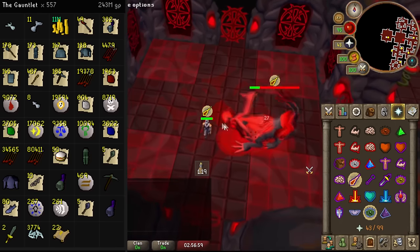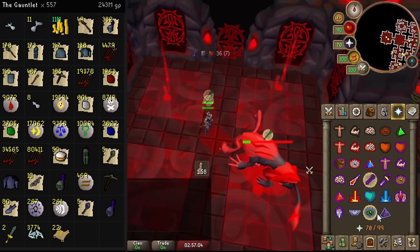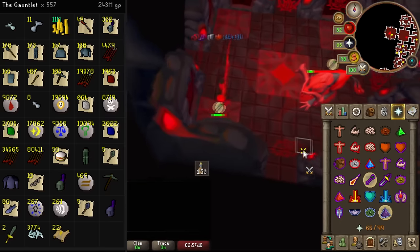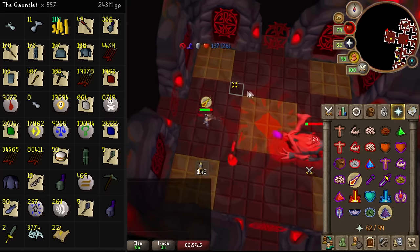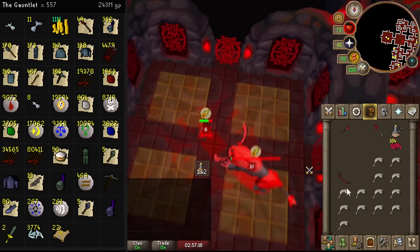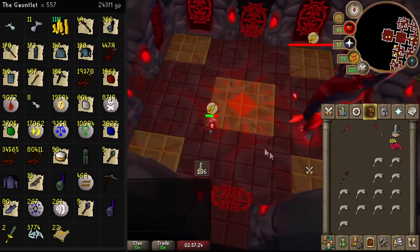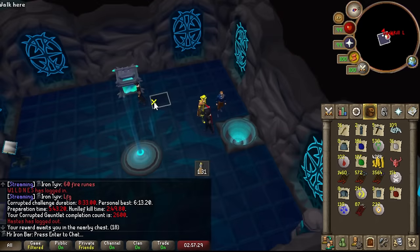For the loot — I wasn't able to track all of it over the years, but I managed to track the last 557 kills. We made about 243 million in 557 kills, meaning the overall value from about 2,600 kills was approximately 1.2 billion GP. Tons of this value is pure GP in alchs, and the biggest useful resource for me was the Dragon Arrows — 2,600 gauntlets gave me approximately 20,000 Dragon Arrows.